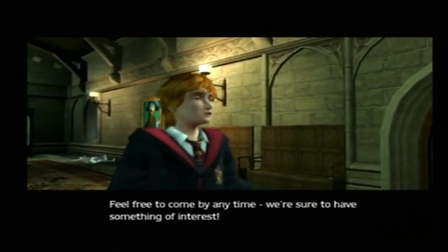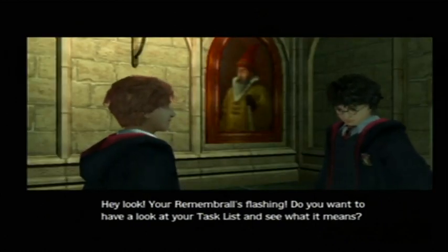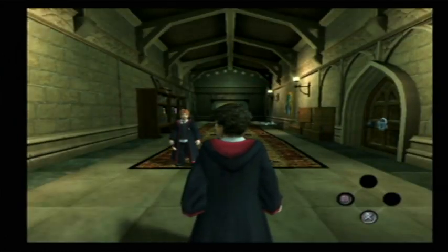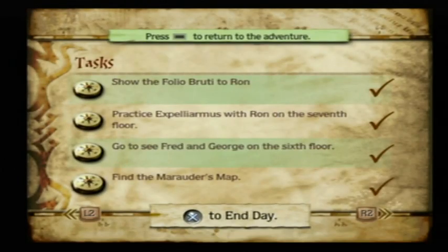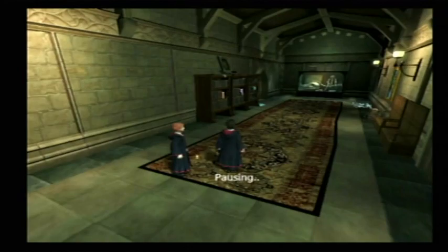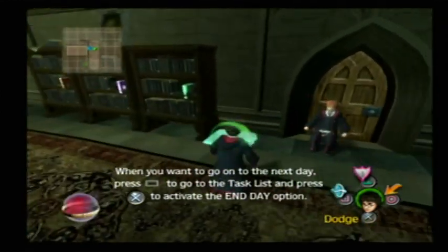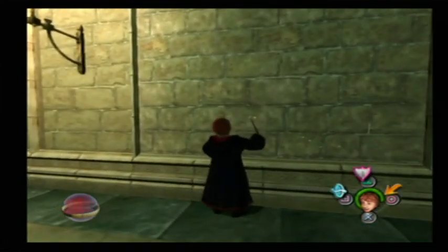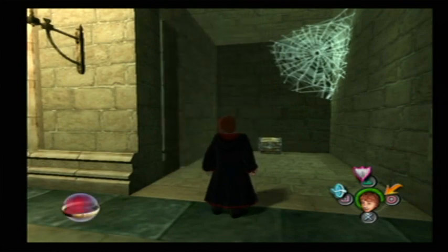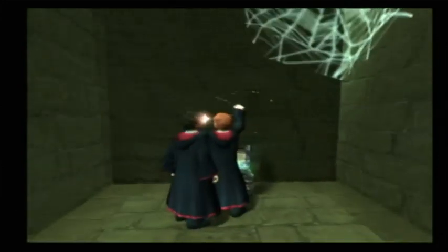Our job here is done — feel free to come by anytime, we're sure to have something of interest at a very reasonable price. Hey look, your Remembrall's flashing — to look at the task list you can press select to go to the inventory. You can end the day if you've completed all the tasks. However, we're not done yet — this is more of a collect-a-thon. We can press X to end the day but we're not going to do that yet. Now we can switch to Ron as over here is a secret passage — over here is a chest, and it's a wizard card. There's the East Wing, but no Ancient Runes class and no Divination in this game — you don't see Professor Trelawney.